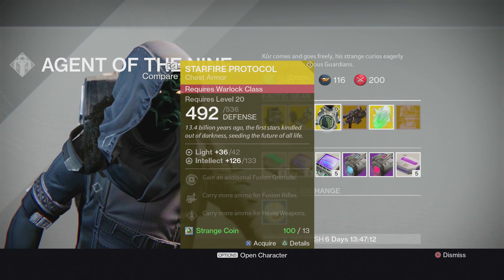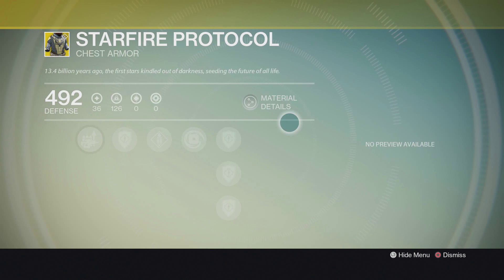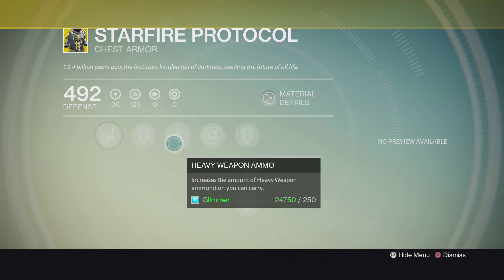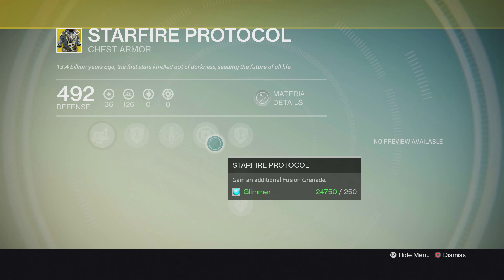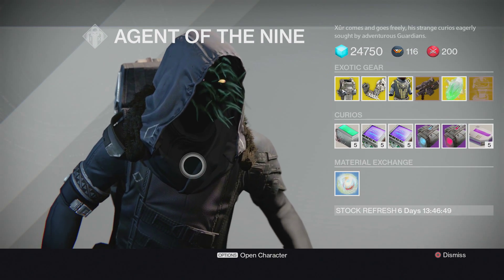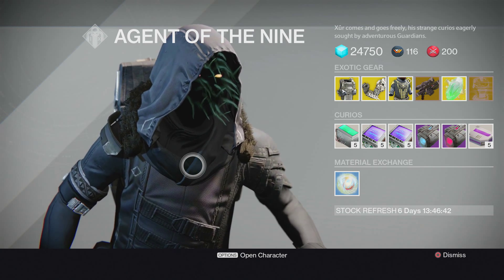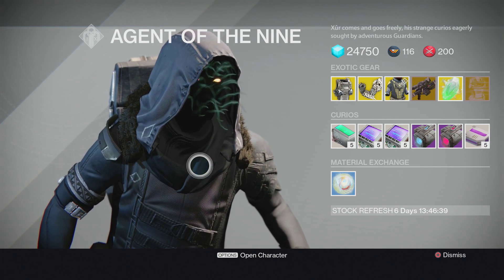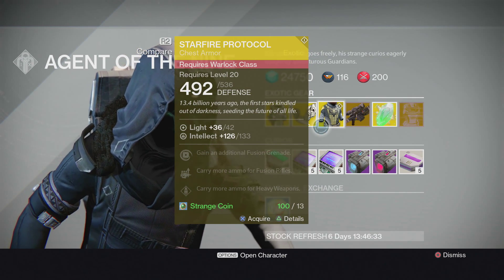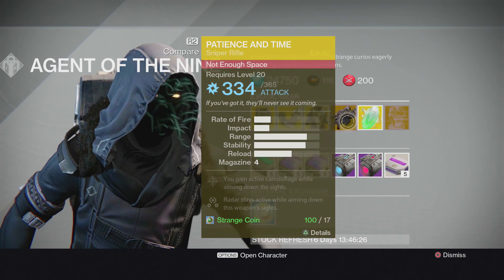Starfire Protocol — I already have this for my Warlock, bought it about a month ago. This is basically the Armamentarium for Warlocks: you get more heavy weapon ammo, fusion rifle ammo, and two additional fusion grenades. However, Sun Singers already have a perk that gives extra grenades, so I might want to skip on it.